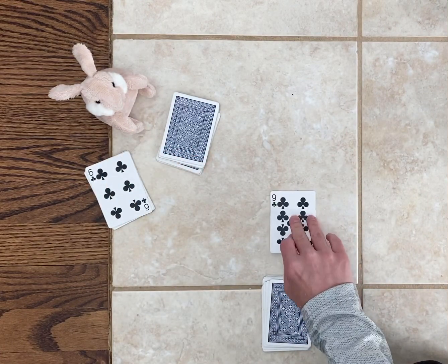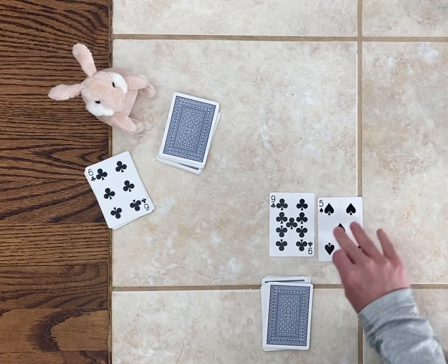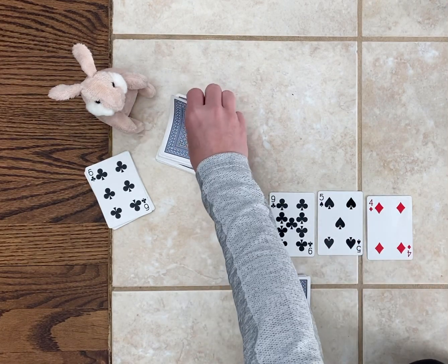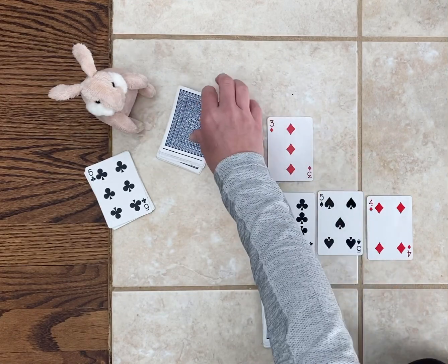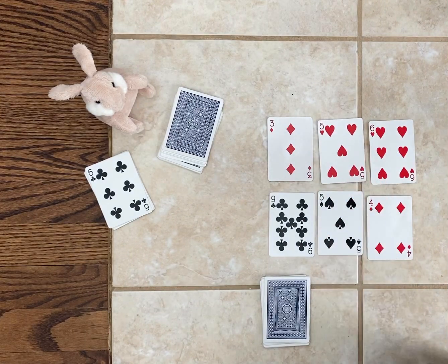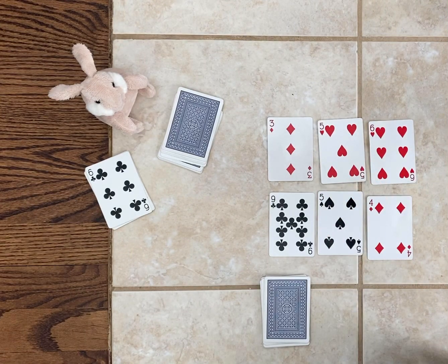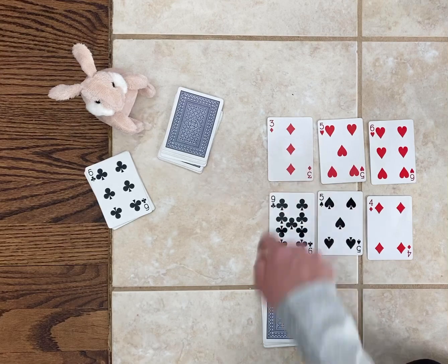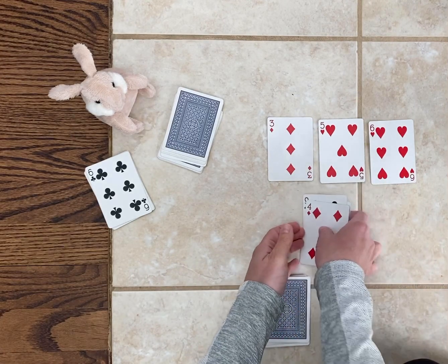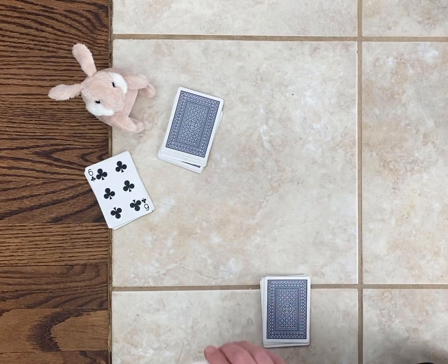Now we'll go again. I have 954. Bunny has 356. So we're looking for who has the larger number. 900 is more than 300, so it looks like I have the larger number this time. So I will get to keep all six cards.